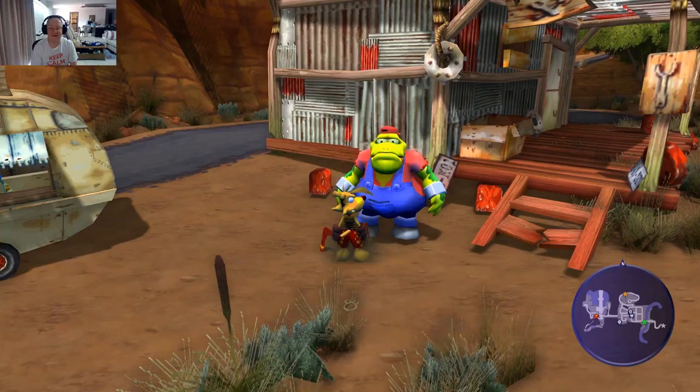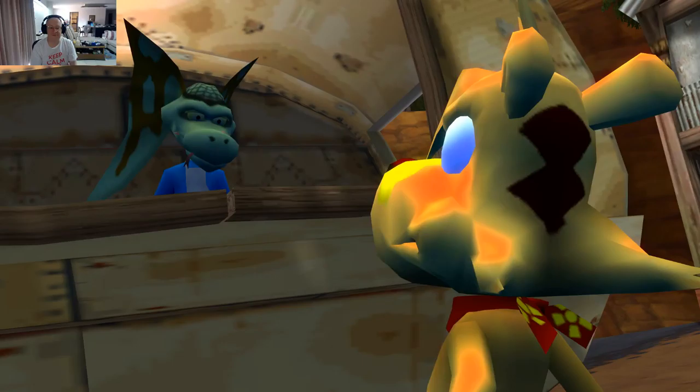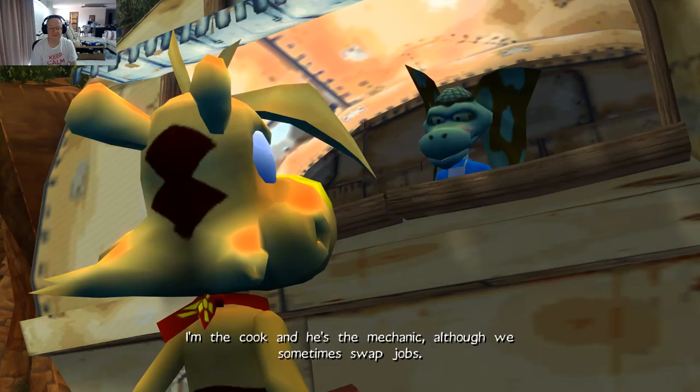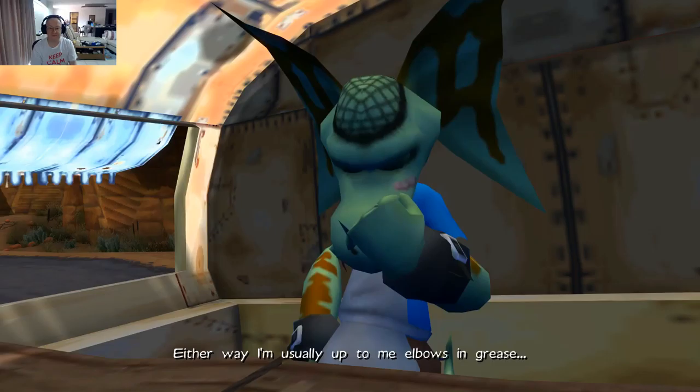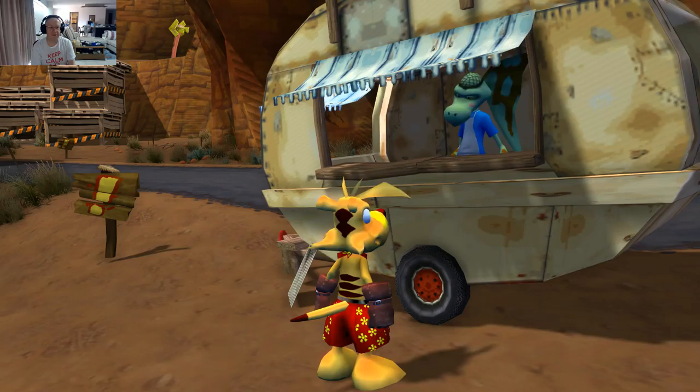Hello! I love working for Bush Rescue. Crikey, you're a frill lizard — what are you doing here? What does it look like? I'm working, mate. Not all lizards are bad, you know. My name's Sneath, and me mate over there is Keith. G'day — I'm the cook and he's the mechanic, although we sometimes swap jobs. Either way, I'm usually up to my elbows in grease. I also take care of the Bush Rescue training program. If you want to scrub up on your rescue skills, just meet me over at that sign.